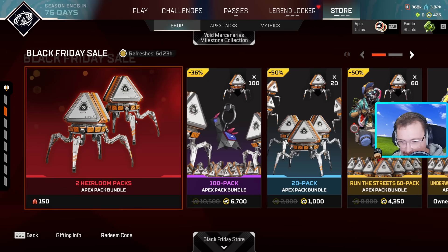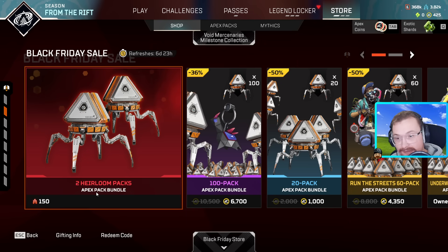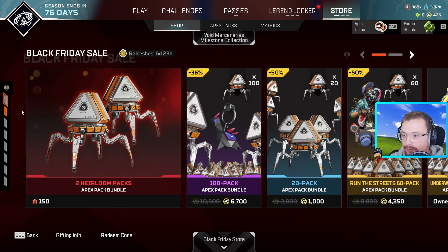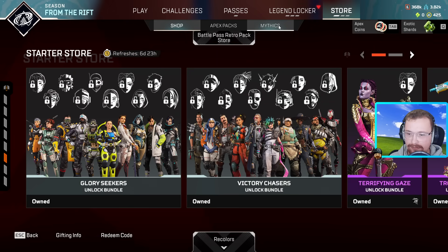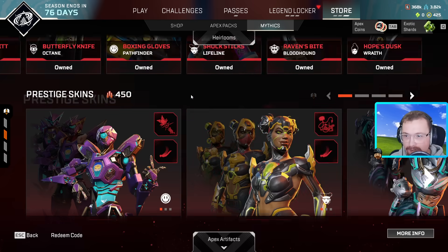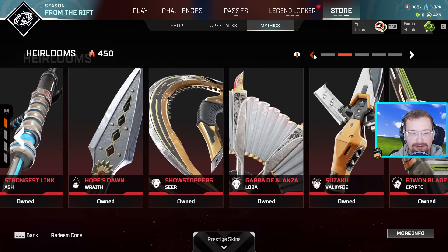But they also have two heirloom packs. You have to spend heirloom shards to get this, so that means you've got to open up 500 packs first. But if you do that, then you'll get two random heirlooms. To reiterate, two random heirlooms includes any of these items — it's none of the prestige skins and it's none of the artifacts. It's only the legend-specific heirlooms.